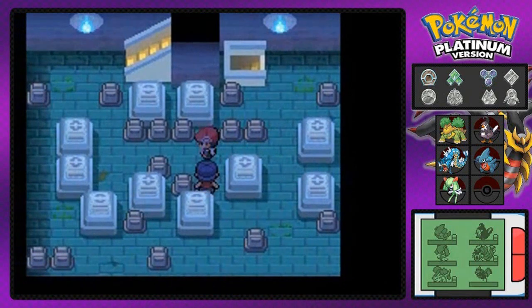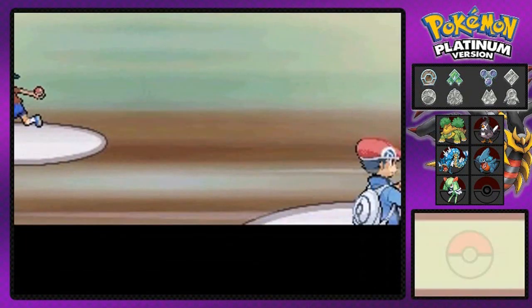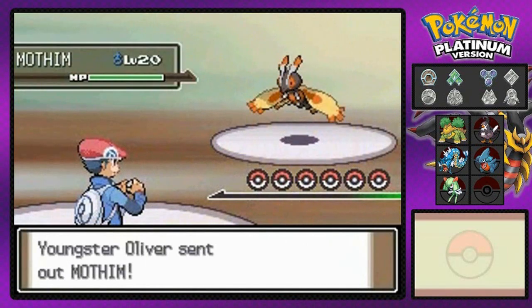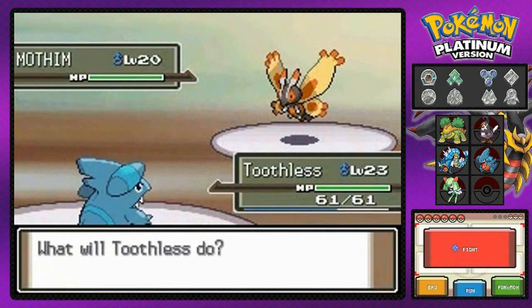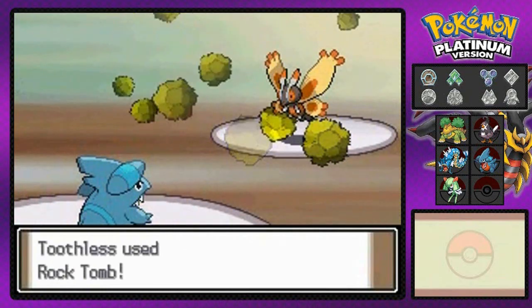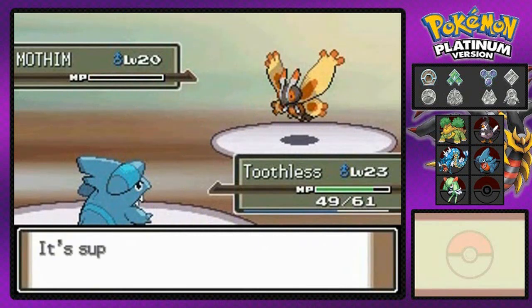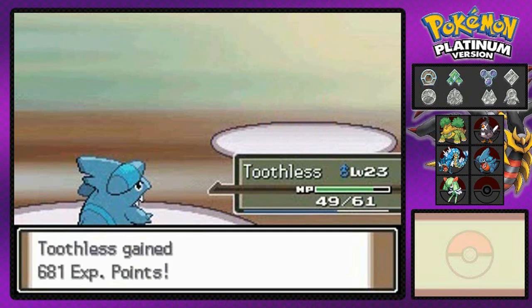We will be battling some ghost types. Actually I think I did put on some repels, so it'll be fine. Here we go going up against Youngster Oliver and he's coming out with his Mothim right here, it's looking pretty badass, like a big old moth in real life. And our good old buddy Toothless is ready to kick some booty right here. Toothless is looking like 59 pounds of ruthlessness and here it is with the Rock Tomb attack. And Mothim, eat it. It's a good thing to have a rock type move.